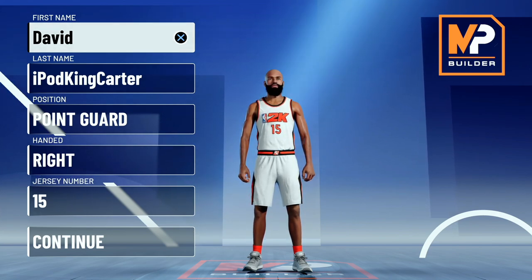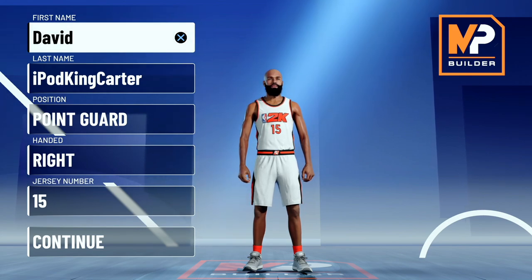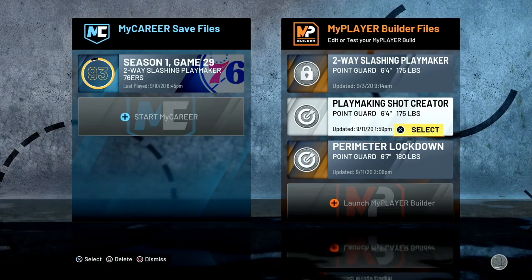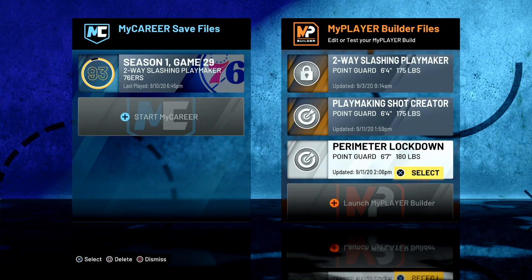Now for the second meta build. In the first week it's shown that you want a build at least 6'7" or 6'8" that can rebound, defend, and shoot. You need to space the floor — nobody is getting spacing right now. That's why we're talking about the perimeter lockdown. A lot of people want a huge paint big, but the meta shows you need fast players that can shoot and defend.